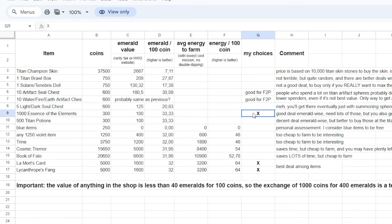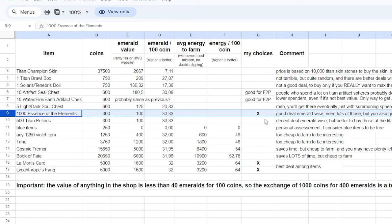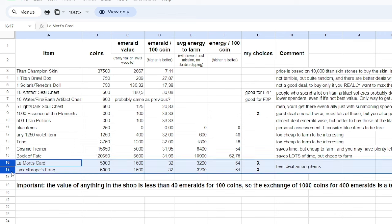Check it out — Essence of Elements is probably the best buy of all the things, unless of course you don't need them as much. Somebody that's been playing for years and years might not need these as much as a newer player. But if you're a newer player, it's not a fun purchase, but it's probably the most efficient purchase. Aside from that, the Lamort's cards and the Lycanthrope things are the better bet.